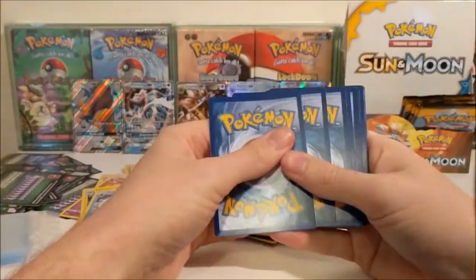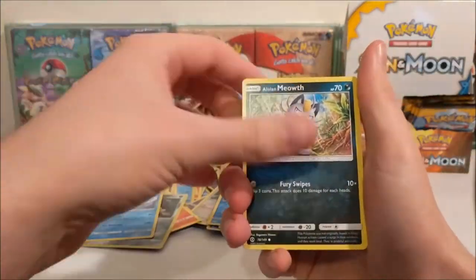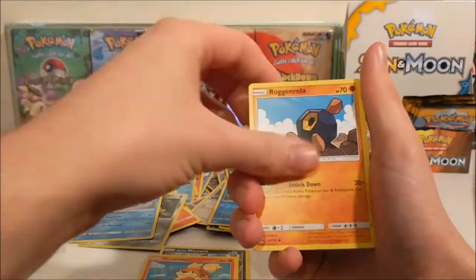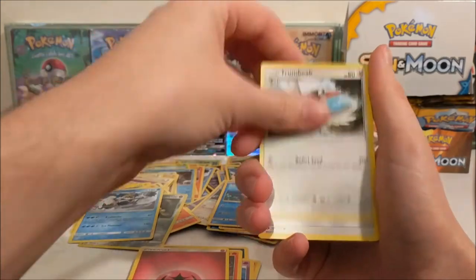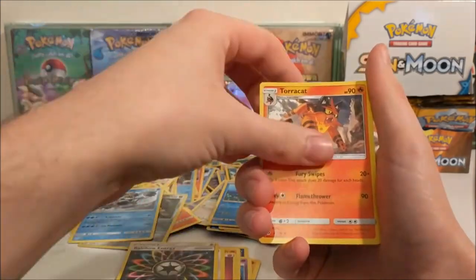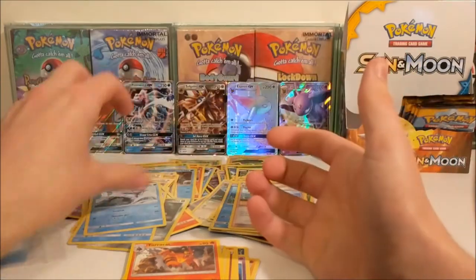So we've got an Alolan Meowth to start off with, a Growlithe, Roggenrola, Cosmog, Lytton, Fairy Energy, Trumbeak, Rainbow Energy, Turtonator, Lily Reverse and a Golduck regular rare.